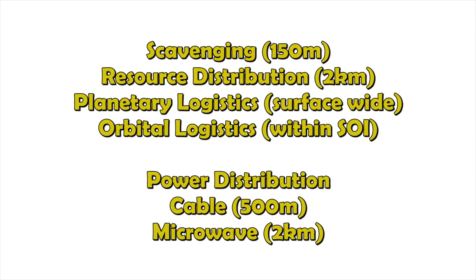MKS introduces a couple of different ways in which resources can be shared. Currently there are four ways of resource sharing, each differing in range and requirements, and two separate mechanisms for power sharing between vessels.